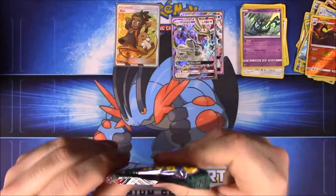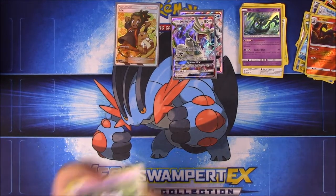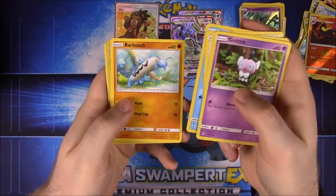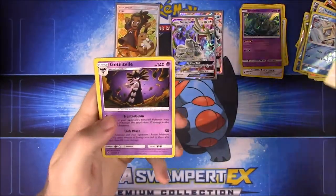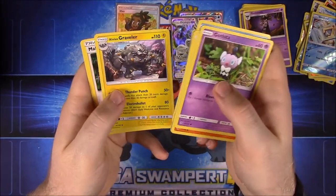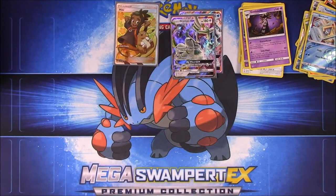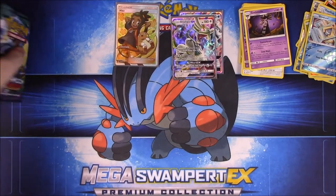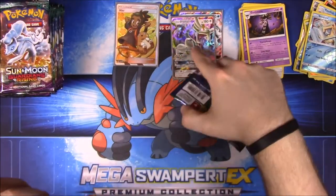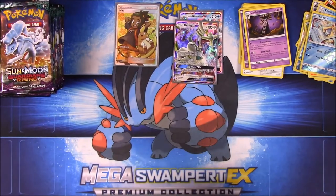Last pack of the first half, now halfway through. We have Gothita, Litwick, Fletchling, Carvanha, Barboach, Snorunt as our Reverse Holo, Gothitelle as our rare, Steel Energy, Alolan Graveler, Mallow, and Tentacool. Now we are halfway through this Guardians Rising set — about six rare items so far: two GXs and a Full Art Trainer.